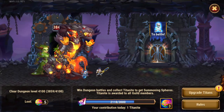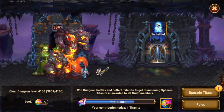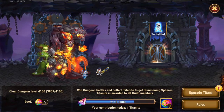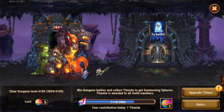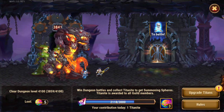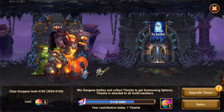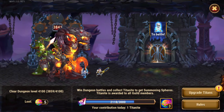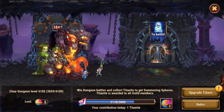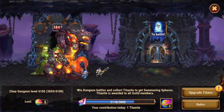Why do we want to do that? Well, for starters, we might not have the time to do manual fighting and get a big number of titanites for the day. So 65 titanites would be sufficient, for example. The other reason could be we are really not that strong to push a lot forward, so really not an option to go past 65, 125 or so.